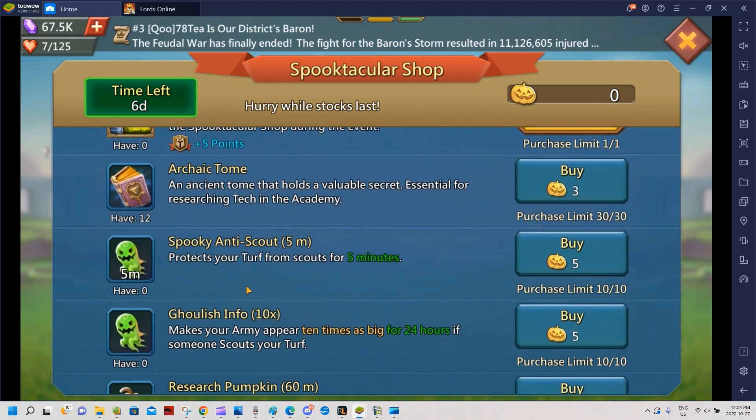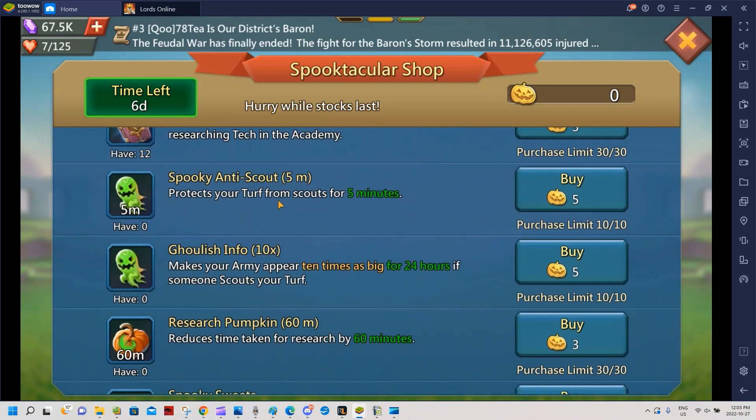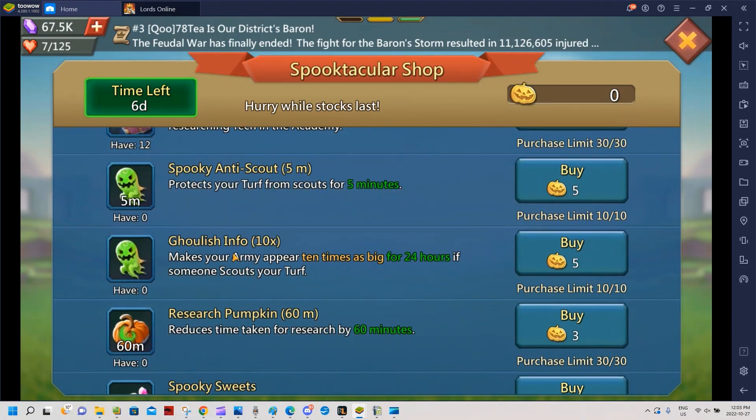As for the anti-scout, I wouldn't buy 10 of them. People will know if you have 10 anti-scouts running — it's only 24 hours, and if they test your front line they'll figure out your kill count and infirmary numbers. Five-minute anti-scout doesn't seem very useful either.